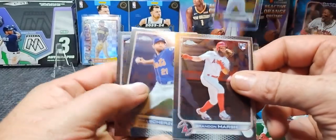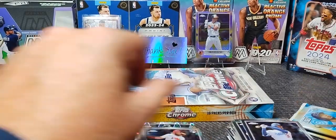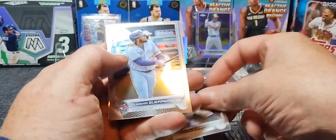Brandon Marsh rookie — that's a good rookie card. Max Scherzer. Cody Bellinger. A little sticker piece. Terry, Castellanos, Castro rookie. Vladimir Jr. on the regular. Robbie Grossman.